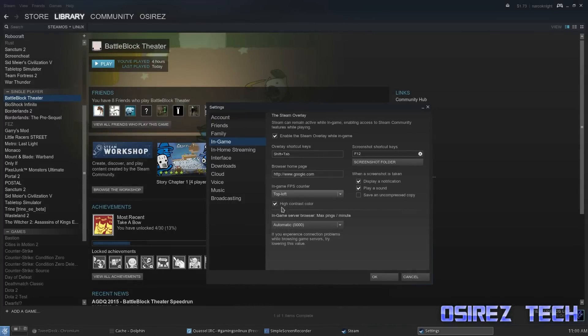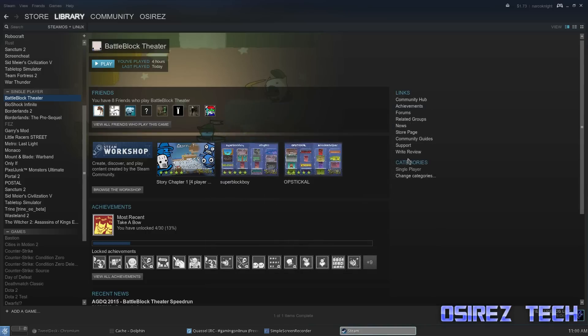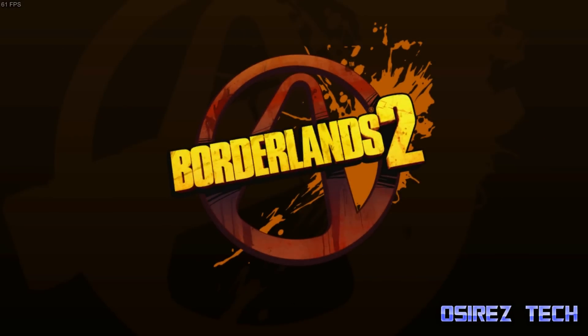Once you've chosen that, you can check high contrast color to make the color of the font green. If you do not choose it, it will be gray, as you will see in the videos I'll show you. That's all you have to really do to get the FPS Counter enabled.